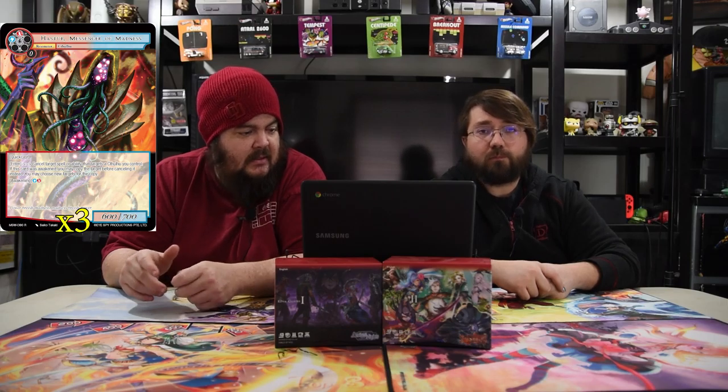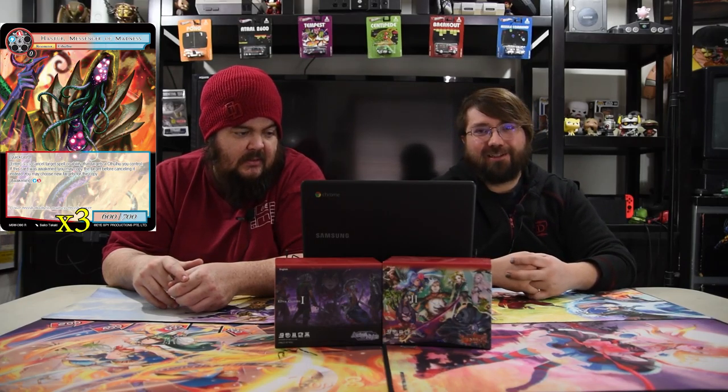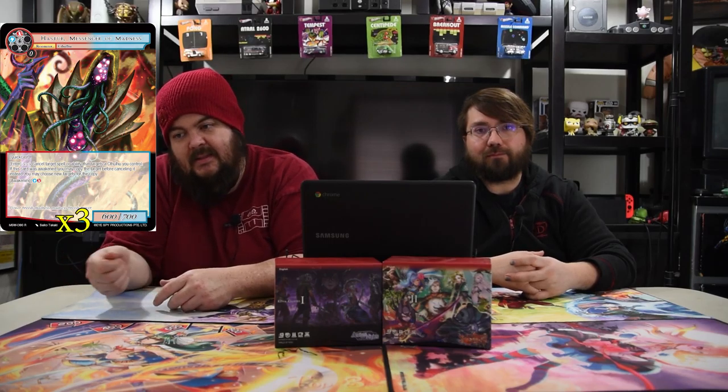Next up is Haster, the Messenger of Madness — he's blue and red for a 6/7 with quick cast. On enter, cancel target spell or ability that targets a Cthulhu you control. If this card was awakened, you may copy the target before canceling it instead — you may choose new targets for the copy. Awakening costs blue and black, or blue and red. So if they have a kill spell, you just copy it and kill their creature instead. Thanks, enjoy — probably didn't feel good for them.